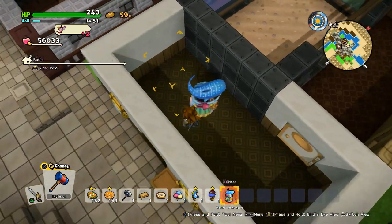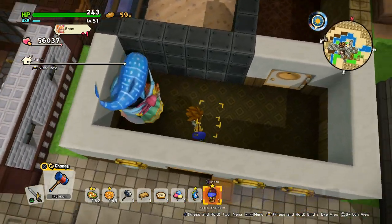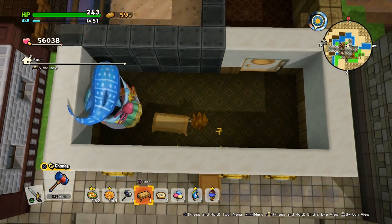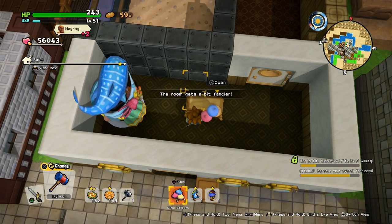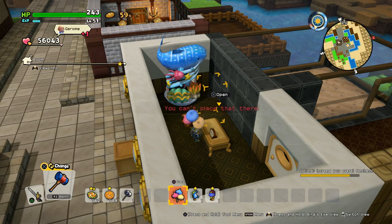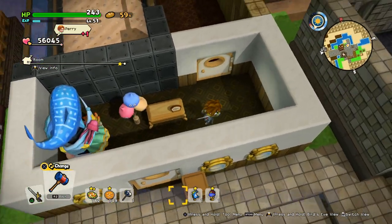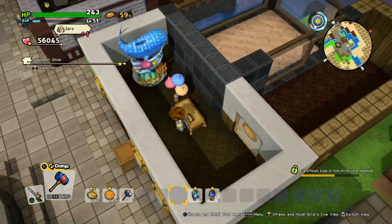Let's build it. First we put down the monument, then we need a table, a price tag. Then we put it here and we got a souvenir shop — pretty simple.